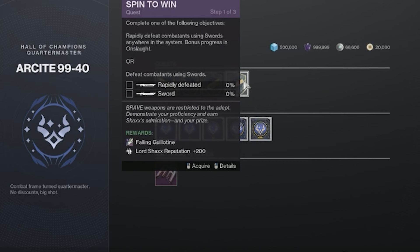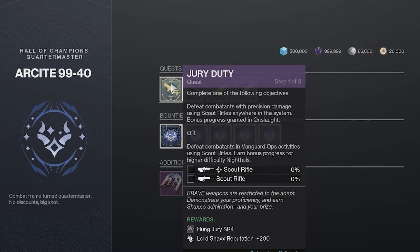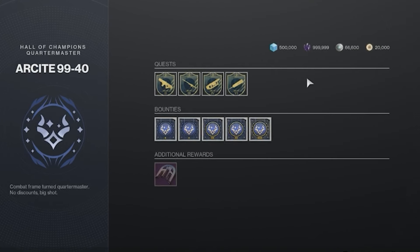These quests will most likely be available on all three characters, rewarding you with 200 points of Lord Shaxx's reputation for each one. So these will definitely need to be a priority towards obtaining the Super Black Shader quickly.